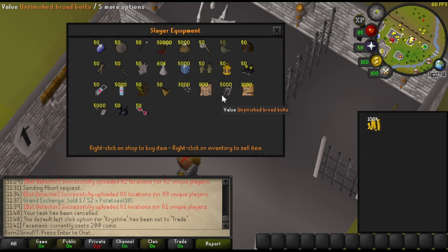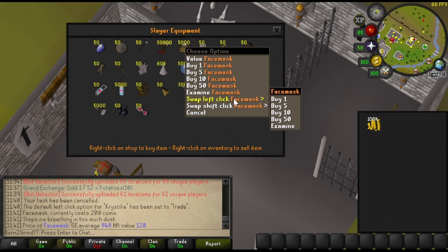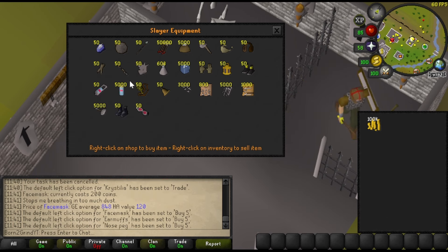This is another thing to get that energy working for you. There's 600 profit off the face masks. What we're gonna do is buy five at a time, so the price doesn't get too high.